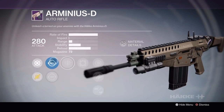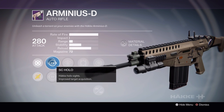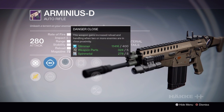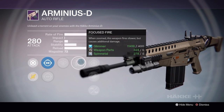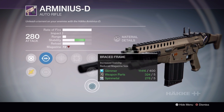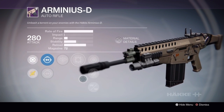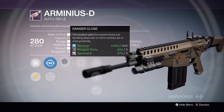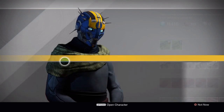So the first one takes Spin Metal. We have SC Hollow, Target Acquisition, and Thermal Highlights Enemy Targets. Danger Close, Focus Fire, Snapshot, Fitted Stock, Braced Frame. It sounds good, but I would want to have more stability because of this being a max rate of fire.